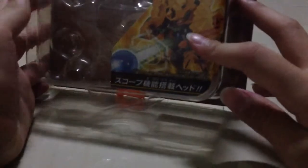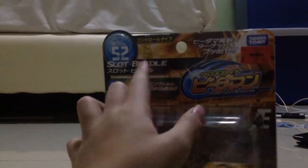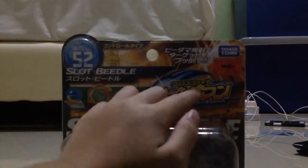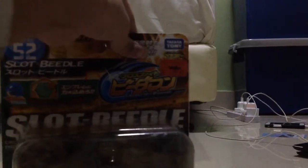We'll set him up to the side and take a look at his packaging really quick. Here we have a nice graphic of Slop Beetle shooting off a beadama. CB52 Slop Beetle, and his control type shows the emblem. Here's the Cross Fight Beat-a-Mind logo, Takara Tomi, Dangan Hobi Machine, and WBMA logo.